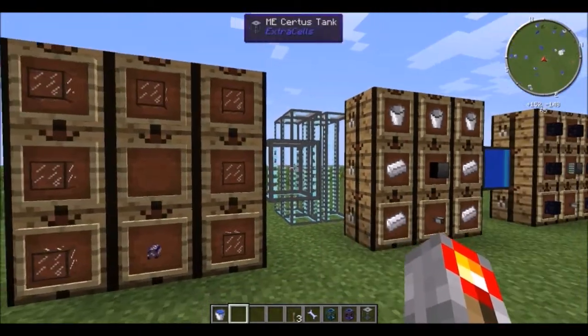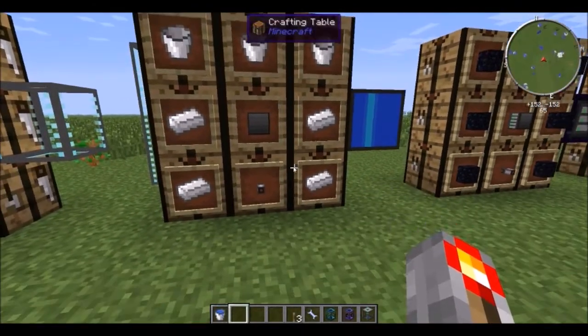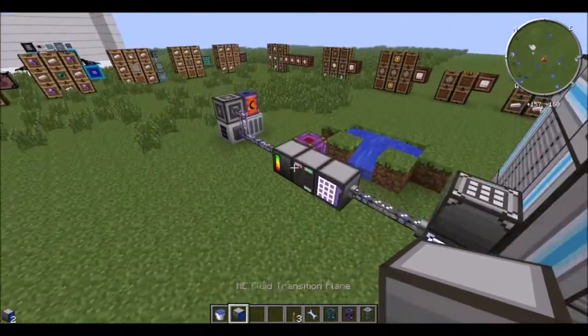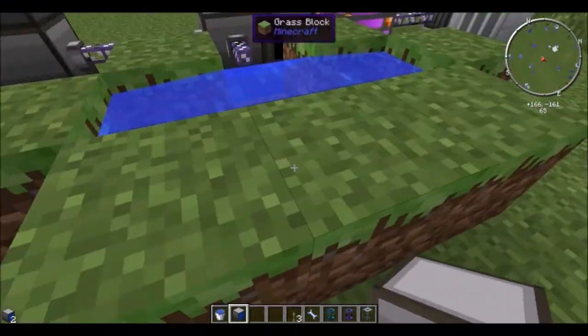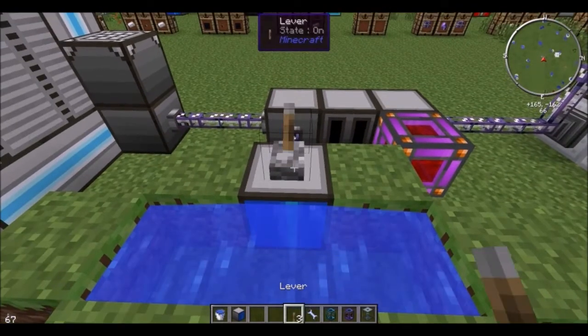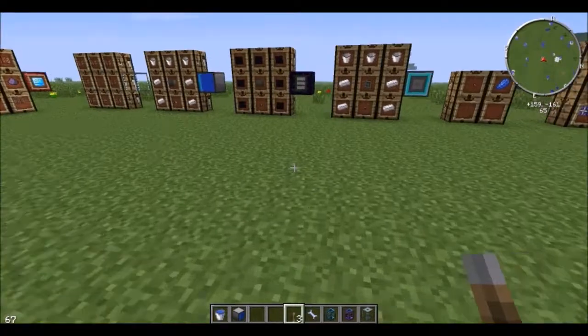Now this is a tank — you just craft it. They stack vertically, but not horizontally. Take a transition paint, some buckets, some iron, and a cover cable, and you get a fluid transition paint. If you have a storage shell in the system, put it down and it will take any liquids in front of it. It will need a block update for something like that, but placing a liquid in front of it would cause a block update.